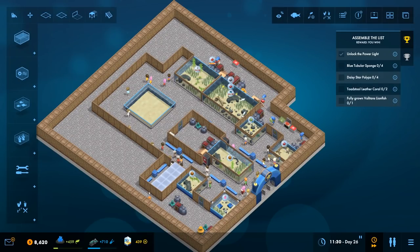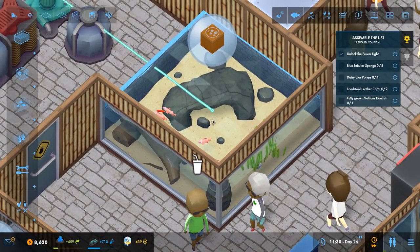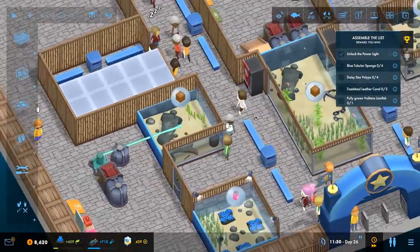Welcome back to Mega Aquarium. In the previous episode we managed to add some more tanks and populate them. On the left hand side we have a tank full of really fussy fish — we had to mess around with that one, but they're all alright now and getting on.